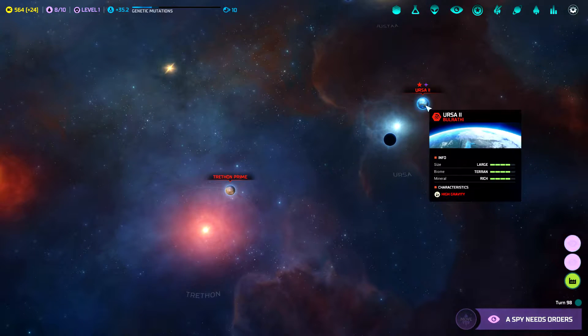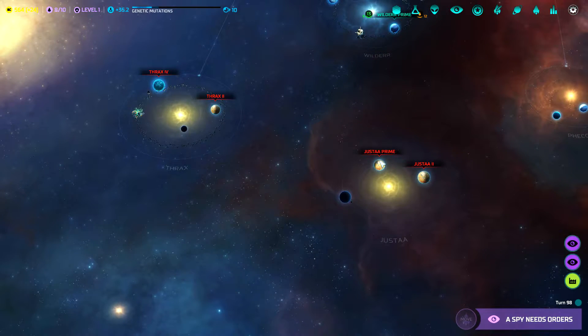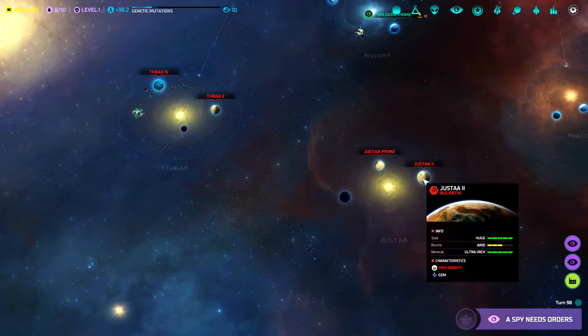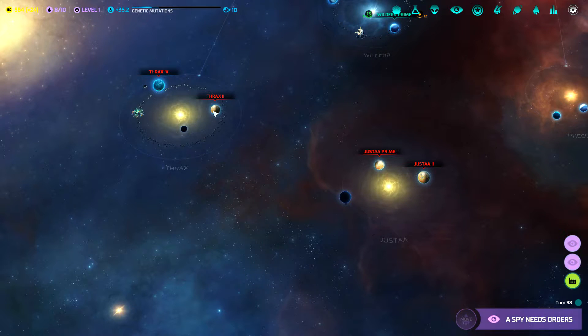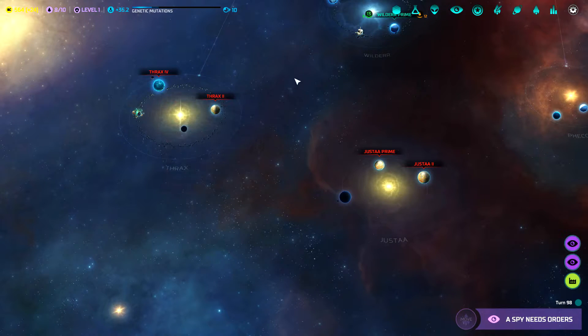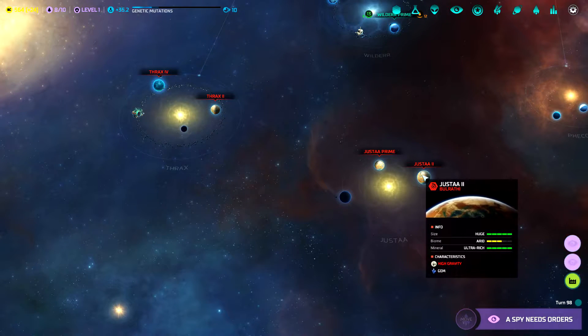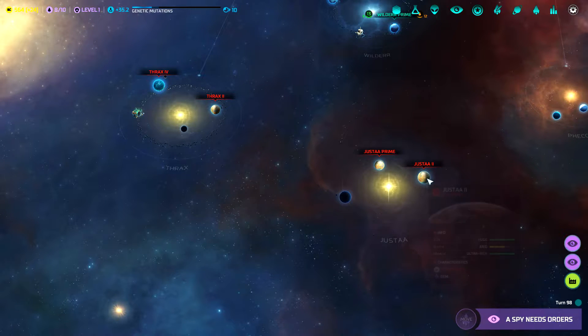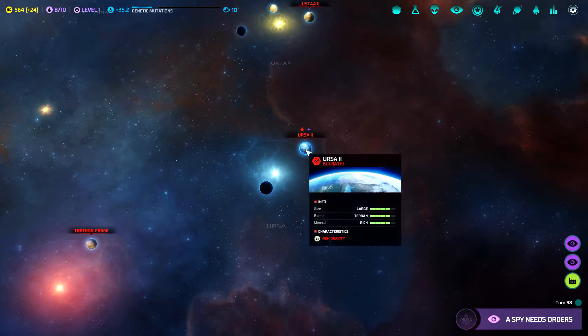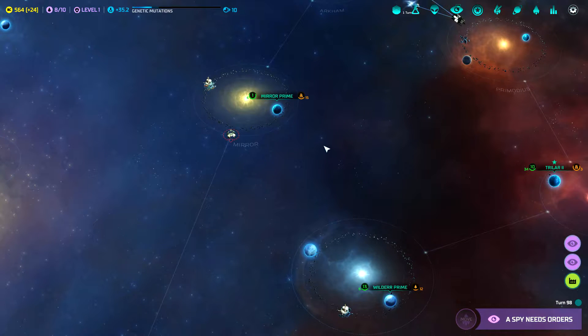I didn't know that they started with a rich home world, but heavy gravity — high gravity. They must be used to high gravity. Ultra rich, abundant, rich, ultra poor, huge ocean. We want Thrax for it. They have these really rich planets — huge, arid, ultra rich. Holy crap, these guys are able to build fleets like nobody's business. So we may have to worry about them. We've got a spy in there.